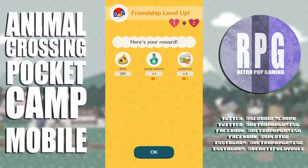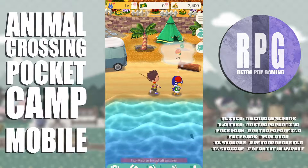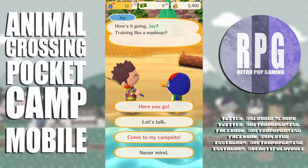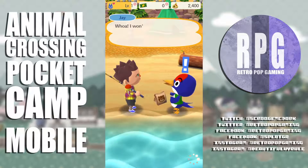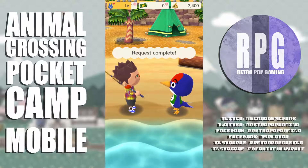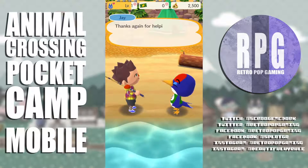I got all kinds of good stuff just for talking to him — sporty essence and preserves. He wants a peach. I give it to him — request complete. Bells, preserves, and wood as reward.